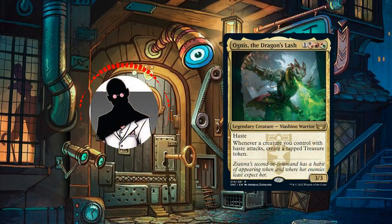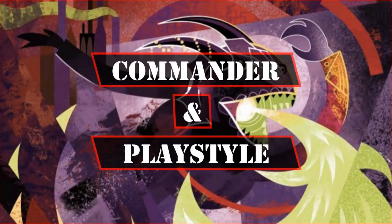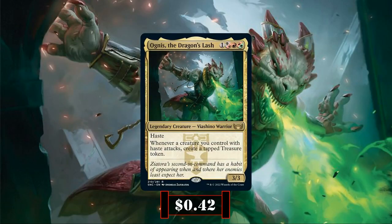So with that out of the way, let's start by taking a look at the commander and playstyle. Agnes the Dragon's Lash is a 3/3 Viashino Warrior with haste that costs 1, a hybrid black-red, a red, and a hybrid red-green with the following ability.